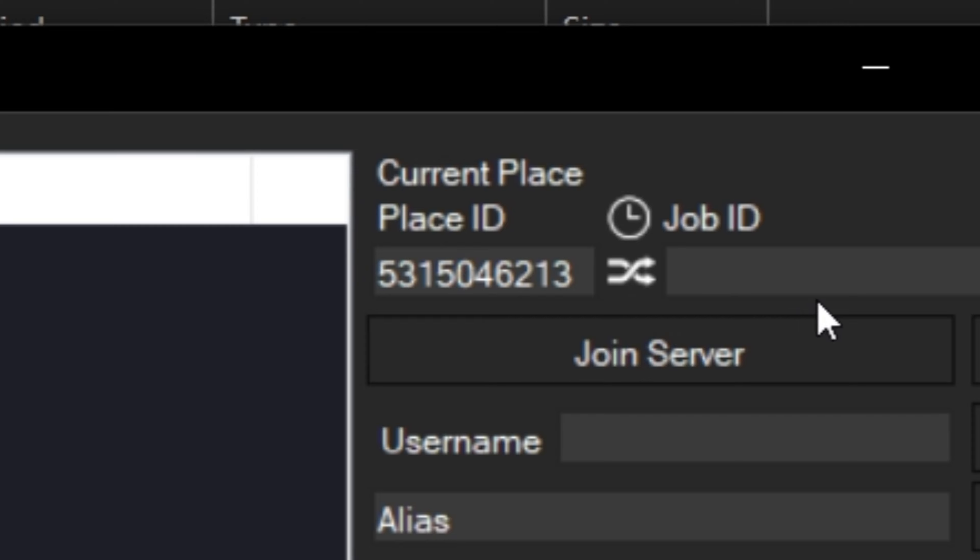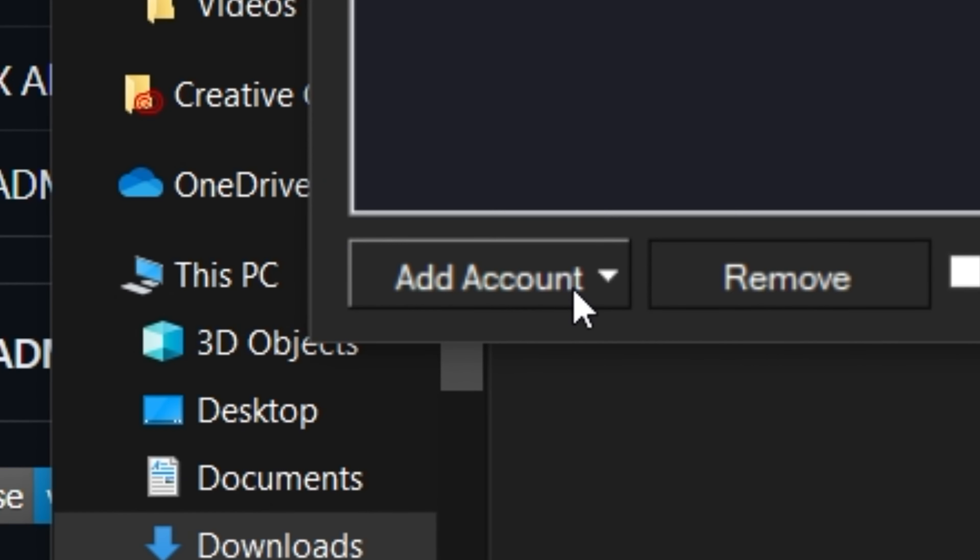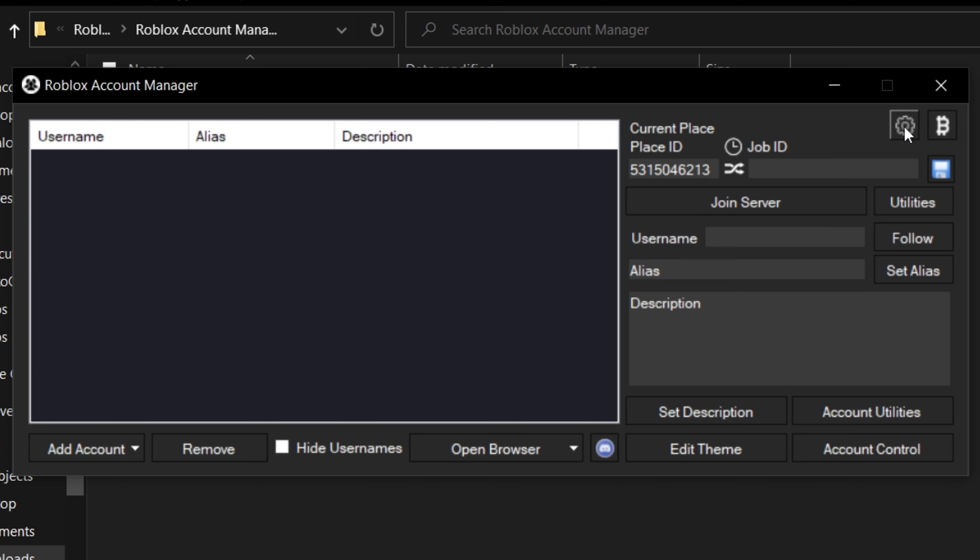I'm gonna put a password and then just click on continue. Now you need to confirm it. And here you are. By the way, if you liked this tutorial so far, make sure you give it a like.